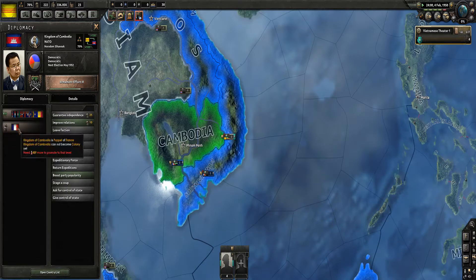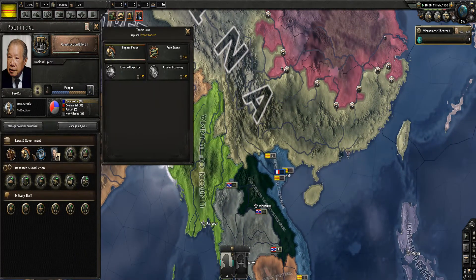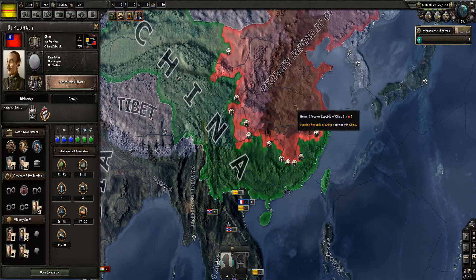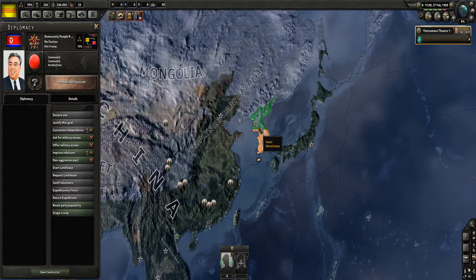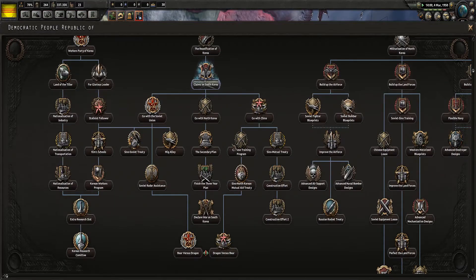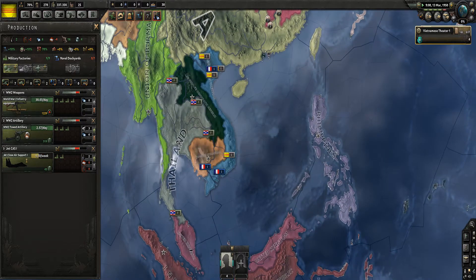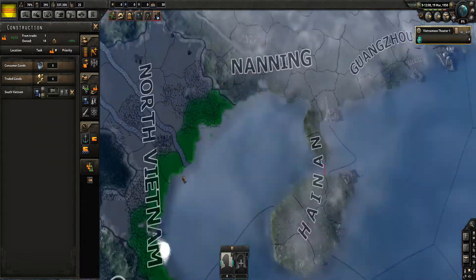Cambodia has a bit of stuff but they're owned by France - that's kind of a problem, because I don't really want to go to war with France just yet, because that means NATO is involved, which includes the US. Looks like the communists are going to win in China. We have South and North Korea here - they have focus trees but I don't. What the heck? We need naval bases - we don't have any naval bases. Let's put our first naval base up near Hanoi.